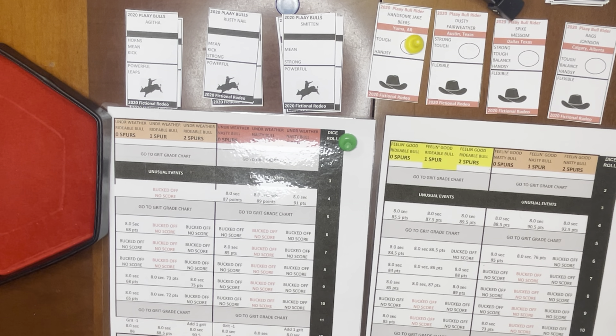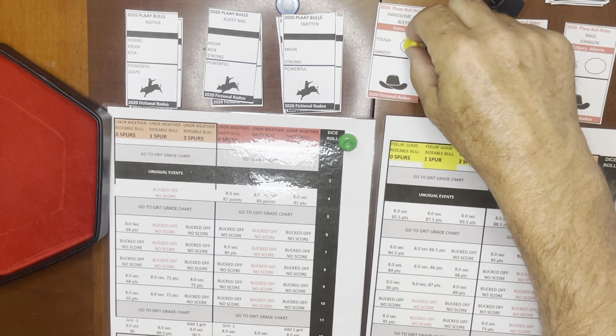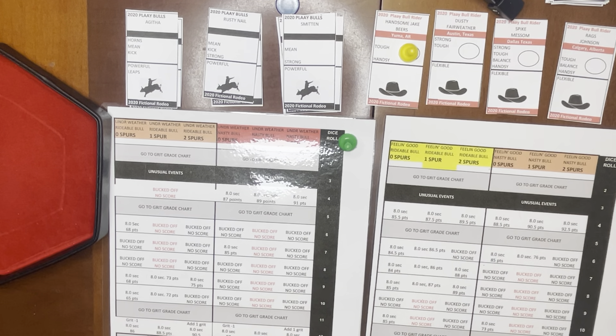The first thing you do is decide what bull gets pulled for the riders. Up first we have Handsome Jake Beers from Yuma, Arizona, and he rolls a 5. A 5 means he gets the top bull, so he is going to draw Agatha. So it's Handsome Jake Beers against Agatha. You roll two dice.